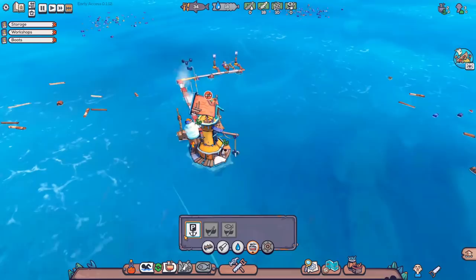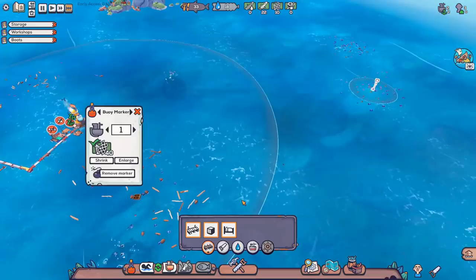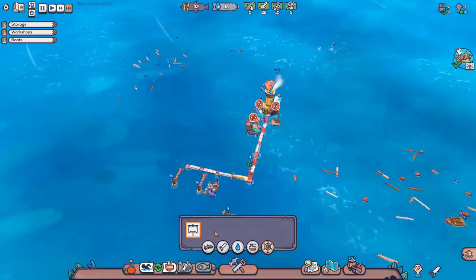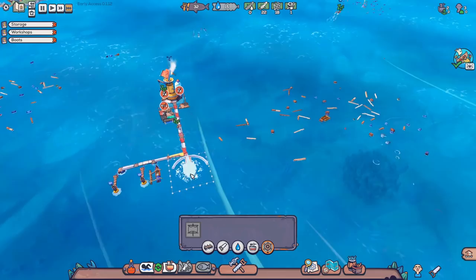I should probably put in some beds for these poor survivors. Just realized I don't have enough plastic. There's a big pile of plastic over there — why don't some of you go over there and grab some of that? Once we get some more plastic we can throw in a couple of beds, but we're not going to stick around here. Sail is on its way back. Once that's in storage, we'll immediately construct it and get out of here. We have enough resources for the sail — we'll throw that down. That seems about right.